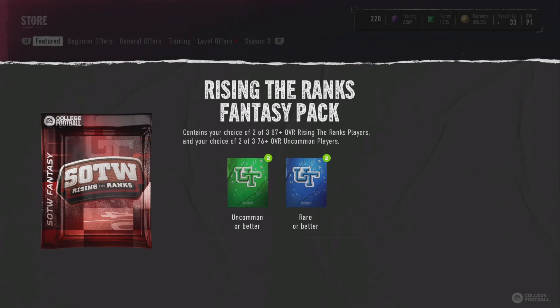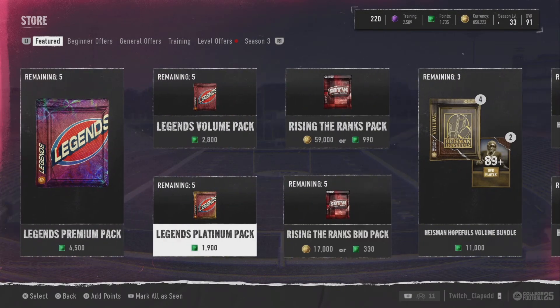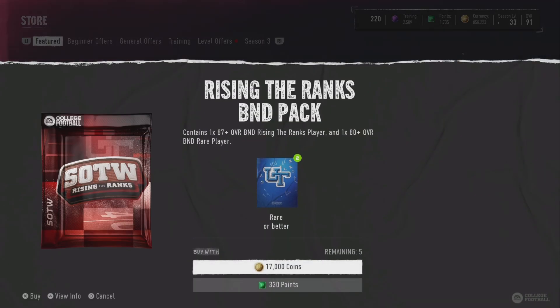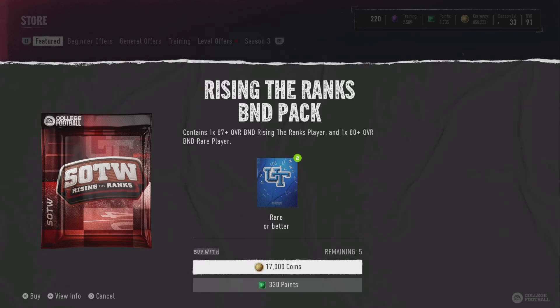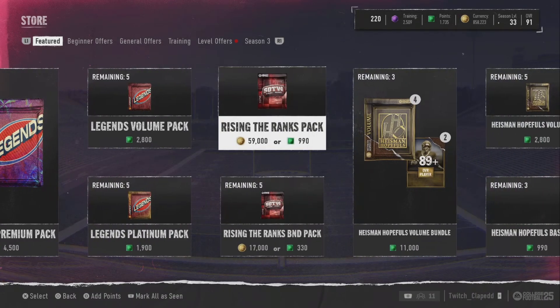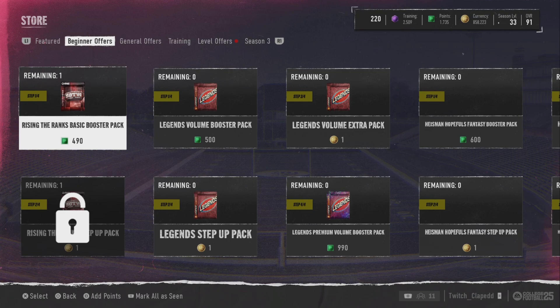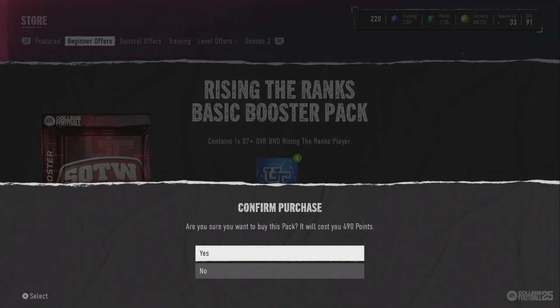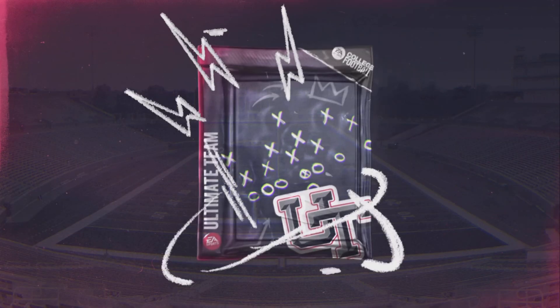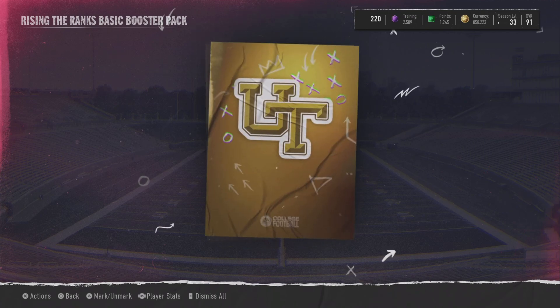They also refreshed the BND coin packs with updated odds. A lot of people liked these — they were at a 3.9% chance at pulling a 90, and now it's bumped up to 11%, so I might have to rip a couple of those. But first we'll go ahead and get into the main pull with the booster packs. Starting off with this one — it's got a 10% chance at a 91. Let's rip it; not expecting too much out of these first packs.